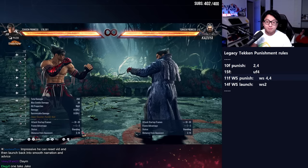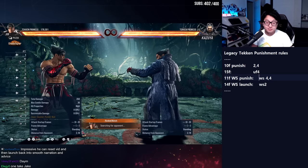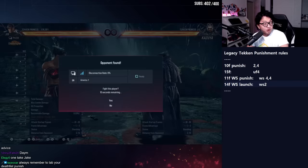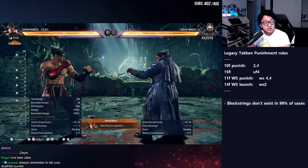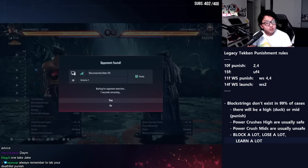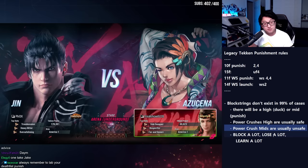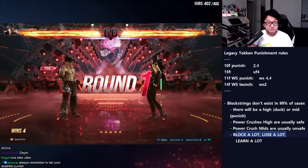This is realistically where most people will get most of their Tekken experience — in matches. So I'm going to search for a match and try to apply these rules. The first tip when looking for punishes in-game: block strings don't exist in this game. There will always be a weakness to string offense. There will usually be a high you can duck or a mid you can punish. Power crush highs are usually safe; power crush mids are usually unsafe. This is not how I recommend winning — this is how I recommend learning punishment. You're going to block a lot and lose a lot, but you will learn a lot.